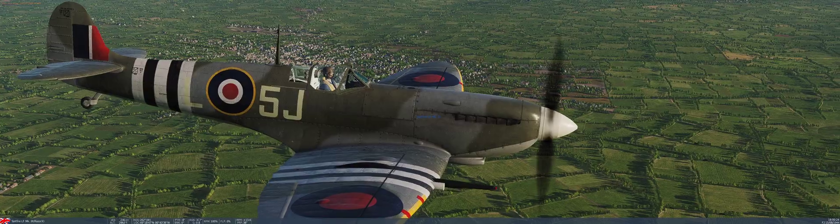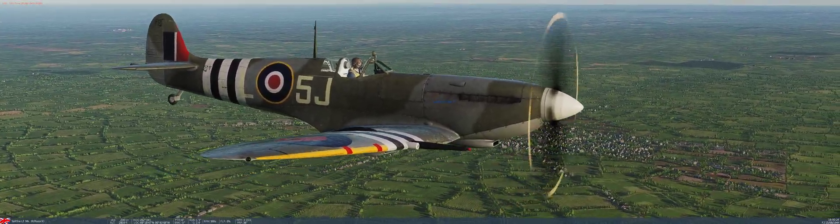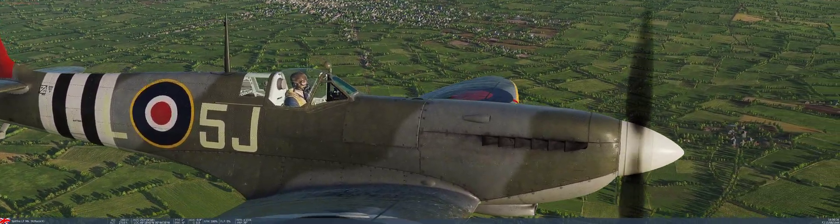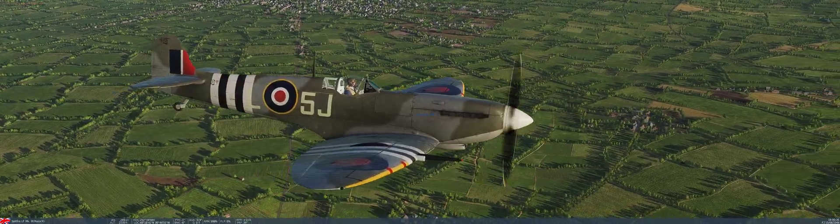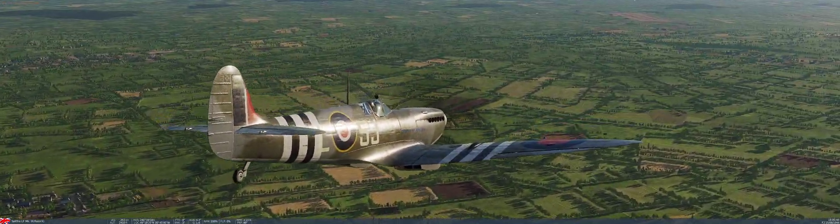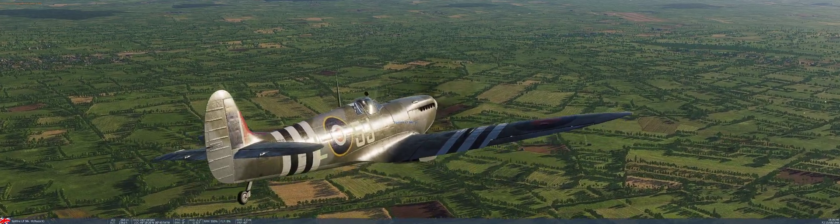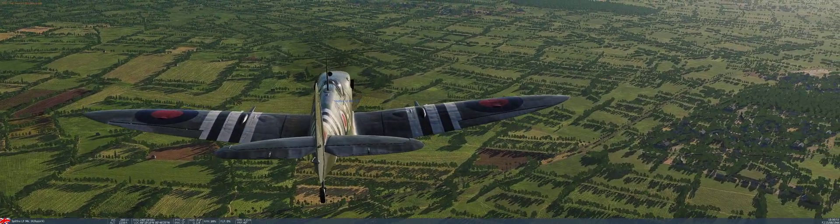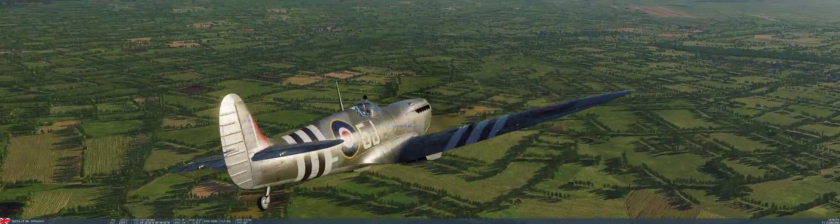But this looks amazing. The image sharpening doesn't take a performance hit to pull this off. And just look at the level of texture detail on the planes — I think on the planes it has the most impact. The ground detail looks almost hand-drawn, almost like it's drawn with charcoal pencils or something. It looks different, but it doesn't look bad. It's just different.